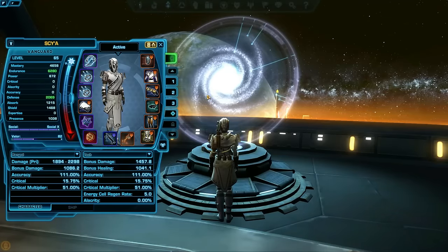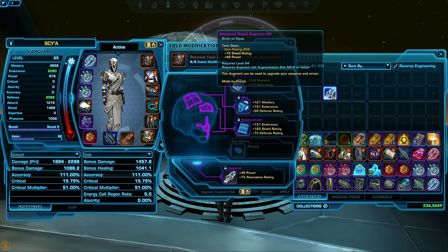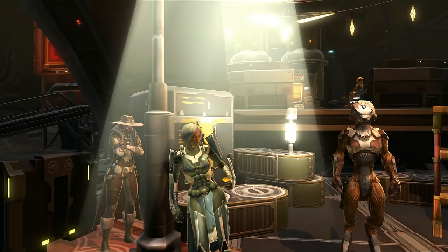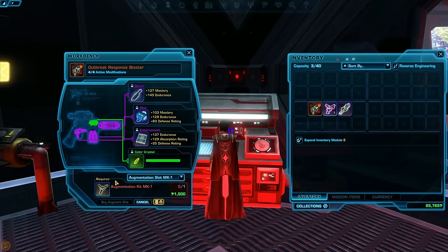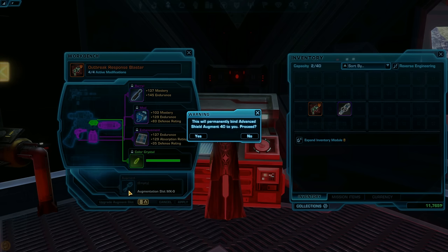Augments are a type of item that enhances your gear and can only be obtained through crafting — crafted by Armormech, Armstech, or Synthweaving — or by buying them on the GTN from another crafter. You can add an augment to each of your 14 pieces of gear, and each one will give you a small stat boost. It can be very expensive to augment your character, so don't worry about doing it unless you want to do endgame operations on a regular basis, or are really into hard mode flashpoints. To augment a piece of gear, you'll need to craft or buy an augmentation kit, then go to a modification station and add your kit to your piece of gear, and then craft or buy an augment to place inside that augment slot by right-clicking your gear piece and dragging the augment in.